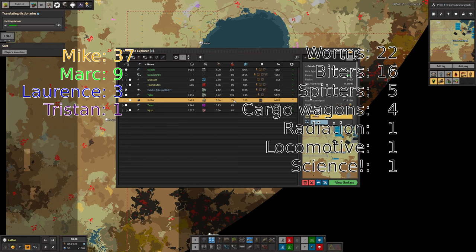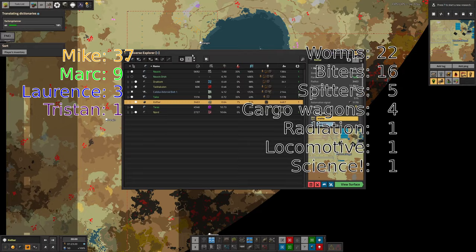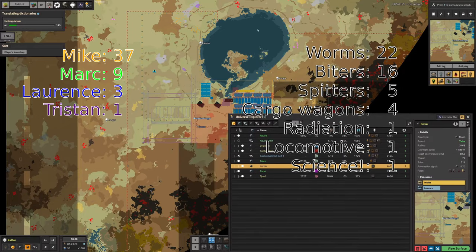That brings us on to the deaths front, and there have been quite a few this week because we've been colonising new, fairly hostile planets. It was enough to kill Mike a whole five times, and I've been out on Talos which is 33% threat so a bit scarier - that managed to take me out twice. Mike probably had it slightly harder because he's gone out to the edge of the planet. Tristan's been working hard on Njord where there are no biters, so he has managed once again to not die at all. Mike still has a commanding lead on the deaths leaderboard.